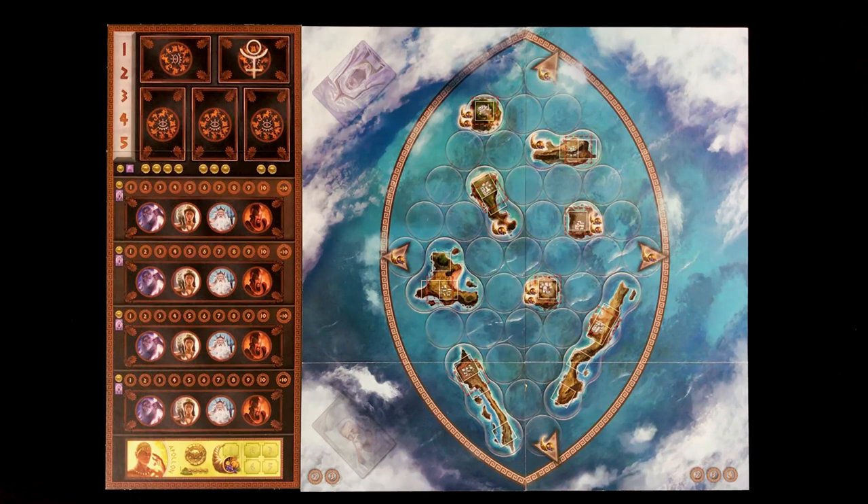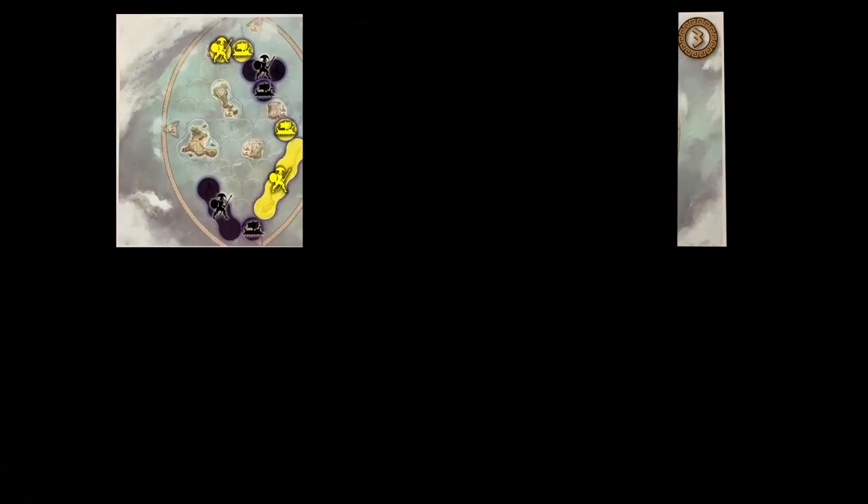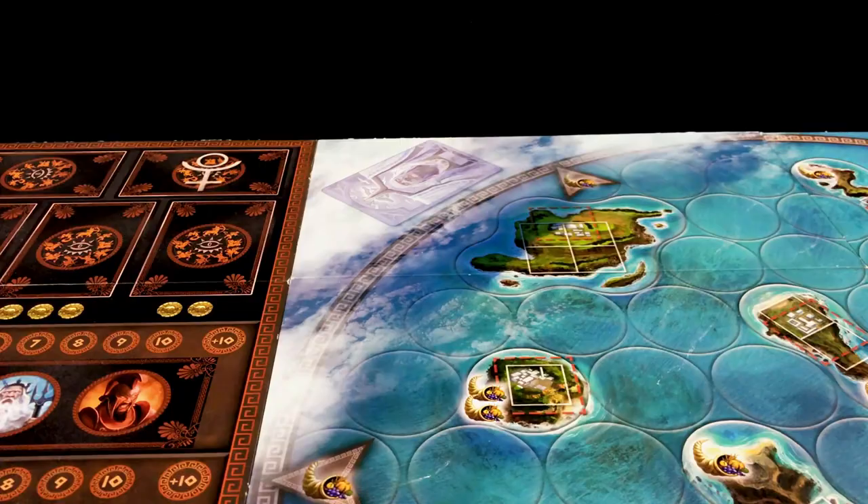Pay close attention to the number at the bottom of the game boards, since these relate to the number of players — with fewer players the map will be smaller and with more players the map will be bigger. Afterwards, each player will place two soldiers and two boats on the game board as shown in the rulebook.